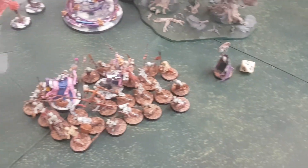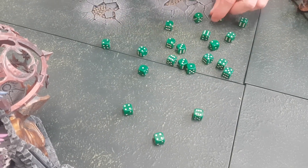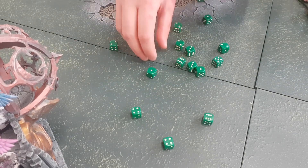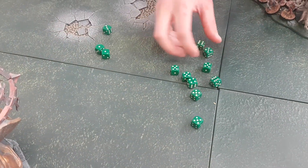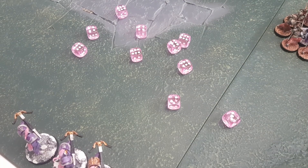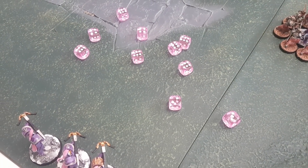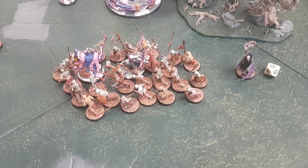Luke is going for Celestant and Castellant — twenty-four attacks at Celestant and fourteen at Castellant, fours and fours, no rend. Lucy still has a two-up save on Celestant because of Castellant's ability. Ten wounds roll through — she doesn't pass any, but rolls six sixes healing her. She saves everything. Fourteen attacks at Castellant — fours and fours. Three wounds, three-up save — she passes them all.